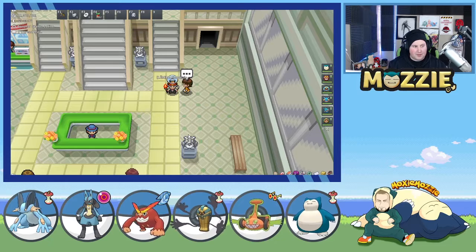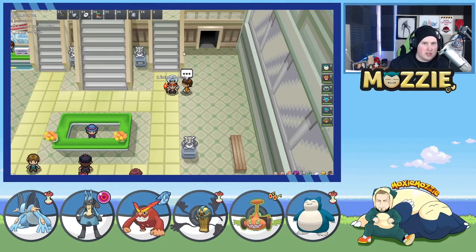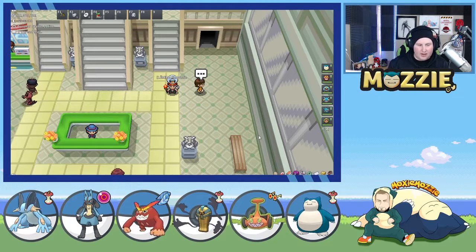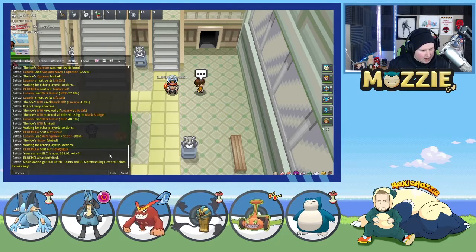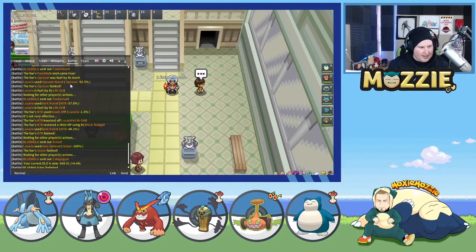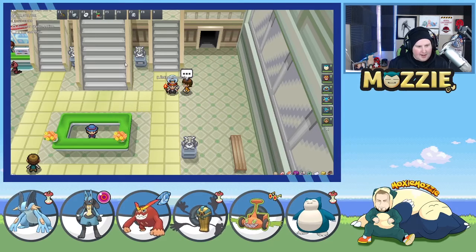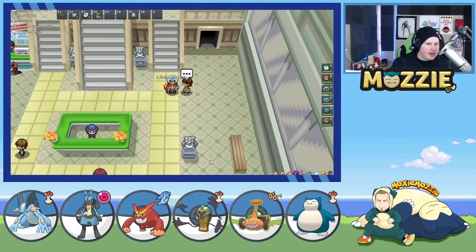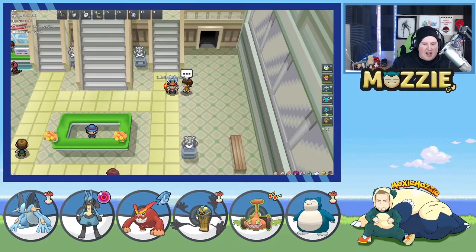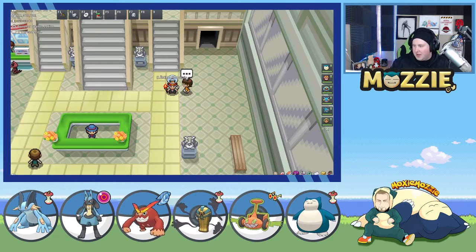We could have just flinched Tentacruel with Dark Pulse and it would have died. The Dark Pulse did so much damage. Then they just forfeited. I might try this team again next video just because we didn't really get to use Snorlax. This ended up being like how to sweep with Lucario on a special attack set — that's what this video became, but I digress.